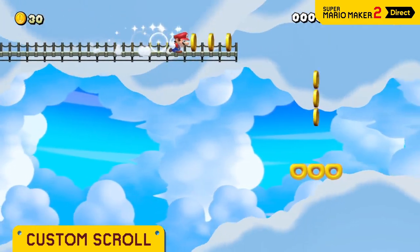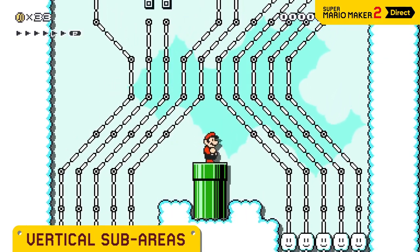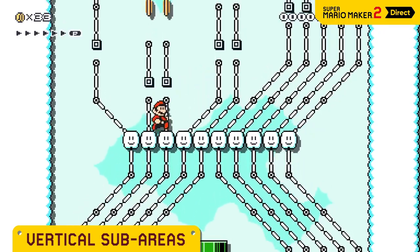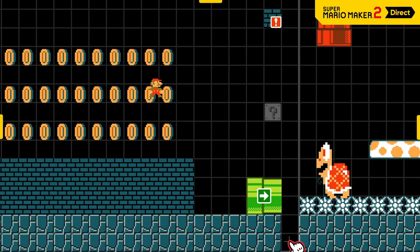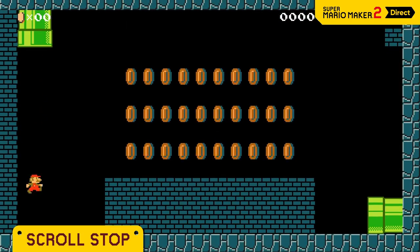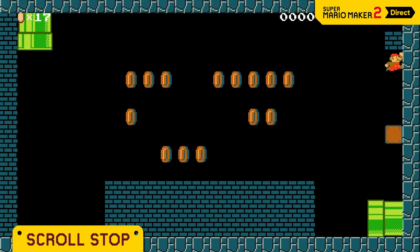That's fast! You can now create vertical sub-areas. Of course, the auto-scroll feature operates vertically in here. To hide an area from view and prevent scrolling from revealing it, create a solid line of blocks perpendicular to the scroll direction. And voila — secret room.